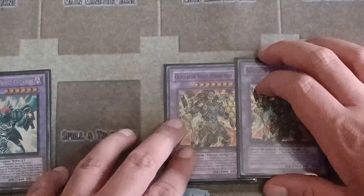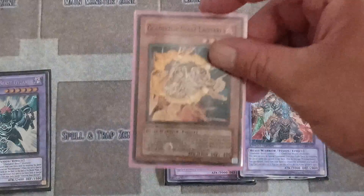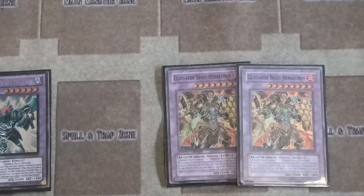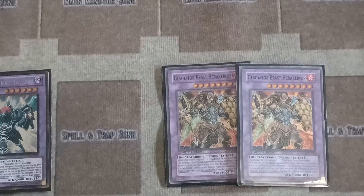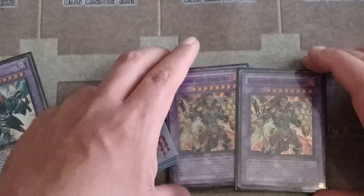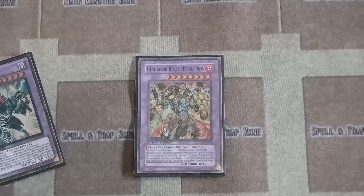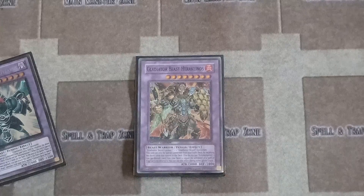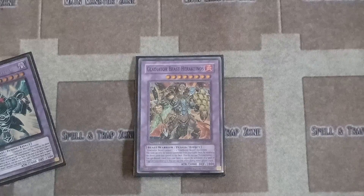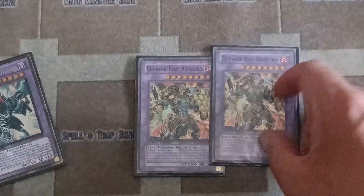Then there's Heraklinos. You need three Gladiators via contact fusion, but one of the Gladiators must be Laquari — not that hard to do. It's a 3000 attacker. When Heraklinos is on the field, you can discard one card from your hand to negate the activation of a spell or trap card and destroy it.